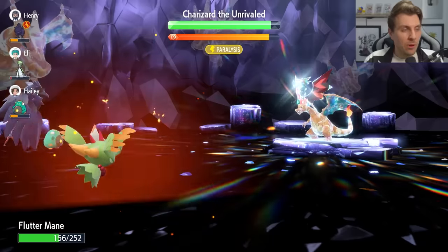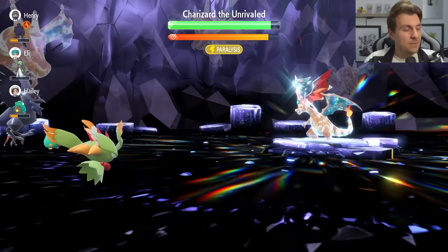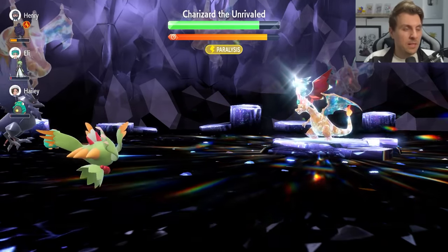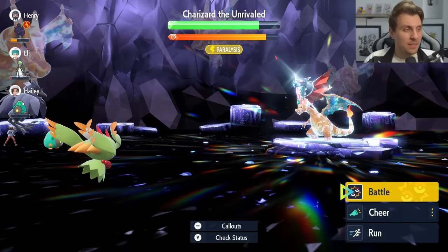Getting knocked out does slow you down, especially if you are farming for those Herba Mysticas throughout the weekend — you want to be doing it as fast as possible. Here's that third Fake Tears as we go through it. The Charizard's taking pretty decent damage so far from our partnering Pokémon just with the support from that Fake Tears. We do take a Hurricane at the end.